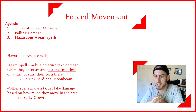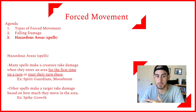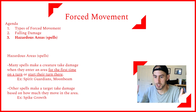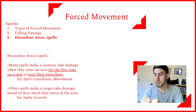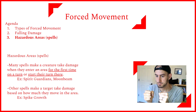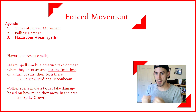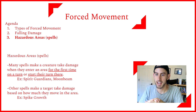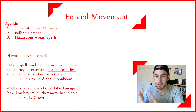There are other spells that can make a target take damage based on how much they move in the area. The specific example here is Spike Growth — this spell makes them take damage based on how much they move. If the target is in it, you can push or pull them around and they take damage based on how far they move. Using the Moon Druid example: set up Spike Growth, grapple your target, and drag them side to side so they're in the Spike Growth and you're not — basically grating the enemy on the Spike Growth, which can be really powerful.